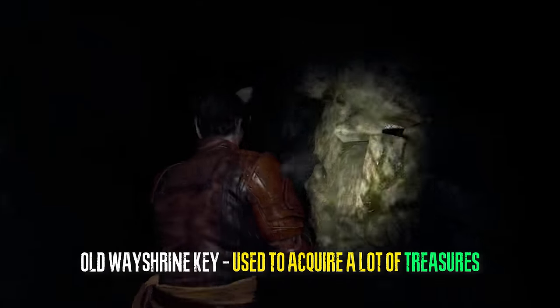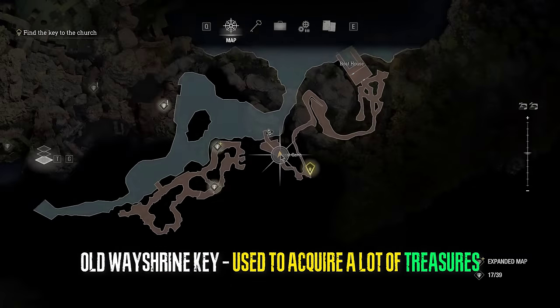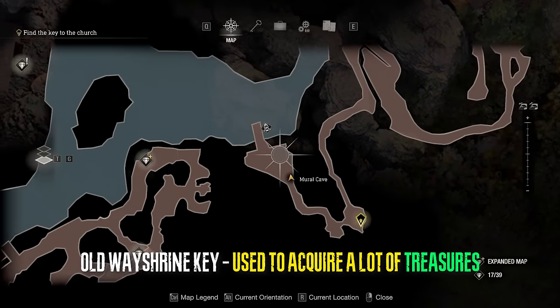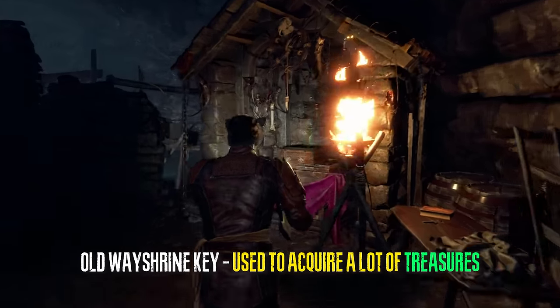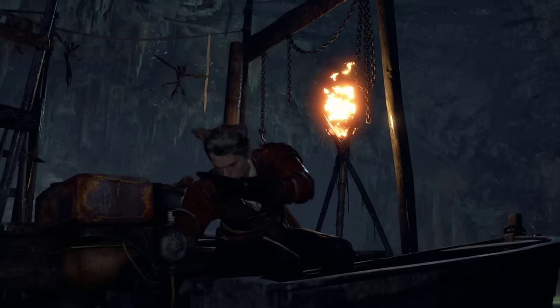In chapter 4, after we witness our first plaga encounter, we can get the old way shrine key which is used to get a bunch of treasures — so do not miss it. This is right before we get on the boat, after the lake boss.